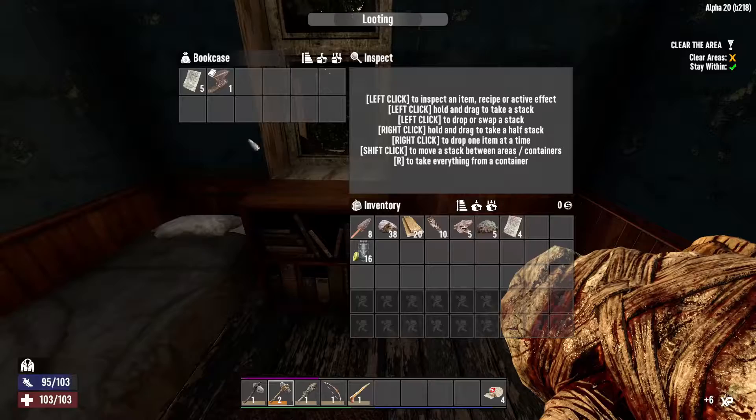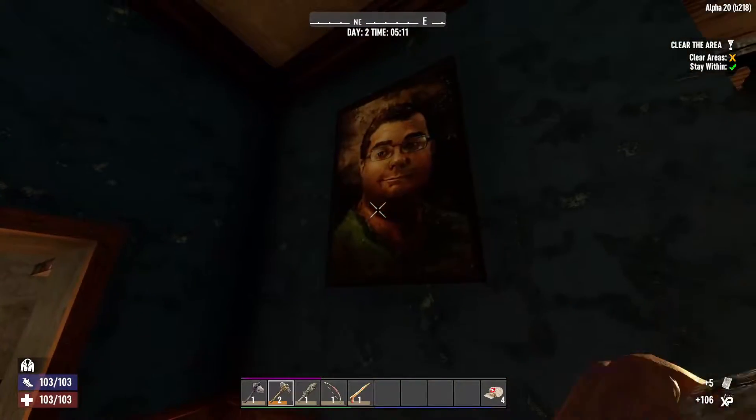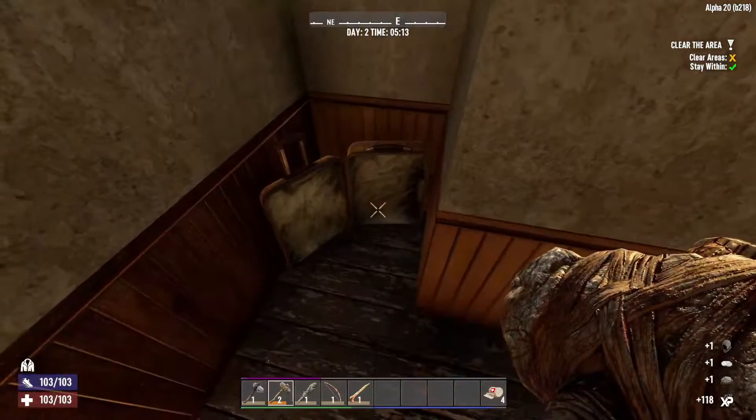Got a bookshelf here — oh, a weighted head mod! Nice. I am happy about that. Let's see what's in this duffel bag.